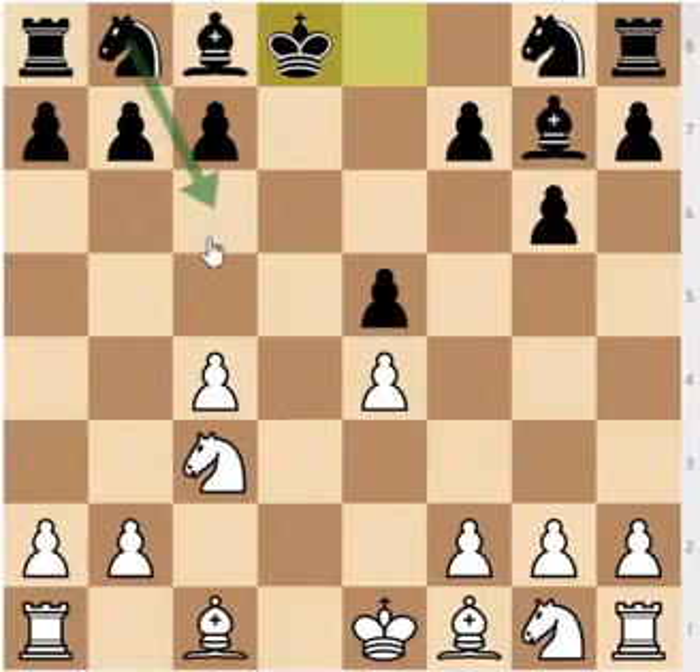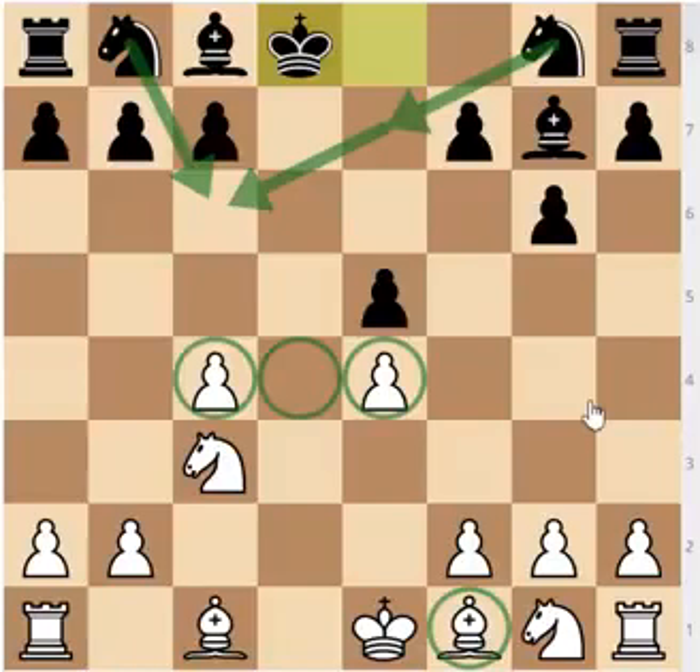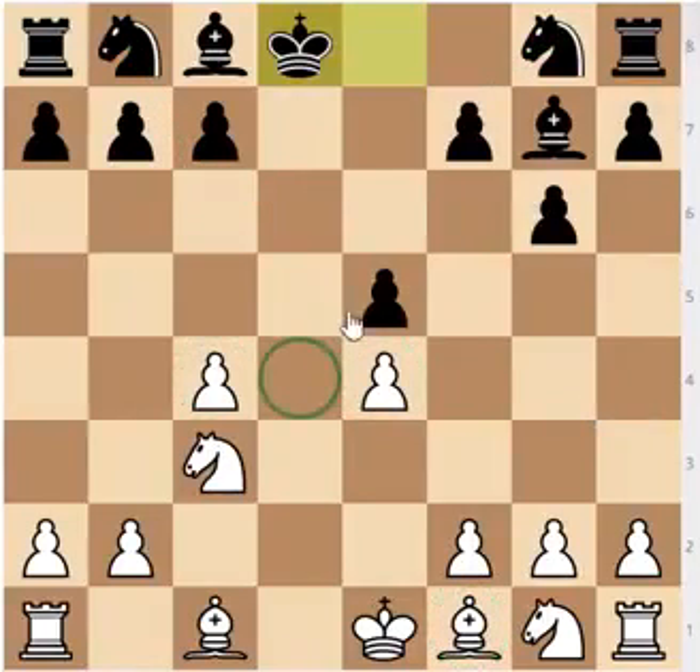I would recommend maneuvers such as Nc6, Nd4, Ne7, Nc6 — looking at d4 — and you basically want to get all of your pieces looking at this square. If you manage to control it, you are going to have a strong piece in the center. In these Morozzi bind structures where White has pawns on c4 and d4, the bishop is not that good, so this endgame is actually good for Black. The fact that the king is stuck in the center doesn't really matter because there are no queens on the board, and White is a long way away from creating any attacking chances.